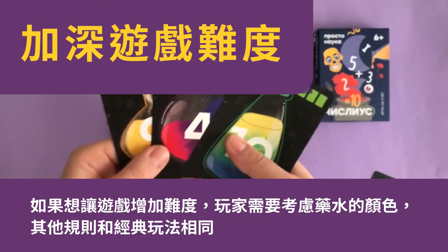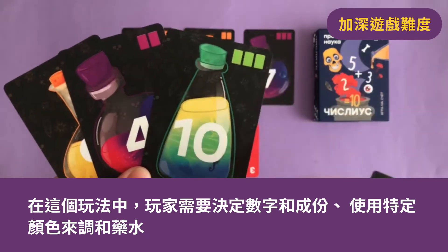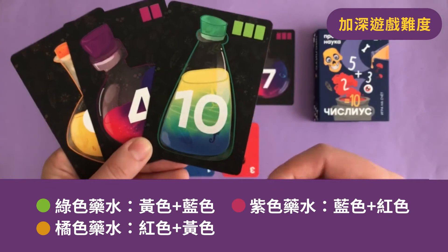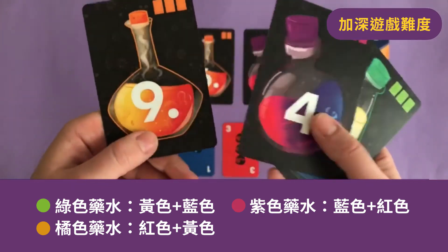To complicate the game, the players need to take color into consideration. The game would follow the same rules, but now the color plays its part. With these new rules, you can brew a potion using a determined number of ingredients of a certain color. The green potion is made out of yellow and blue ingredients, purple from blue and red ingredients, and for orange you'll need red and yellow.